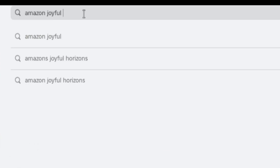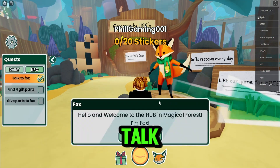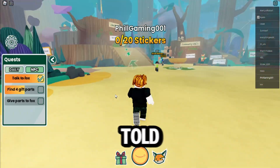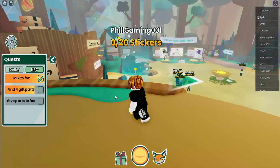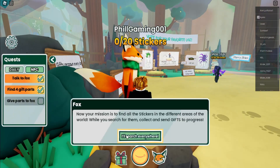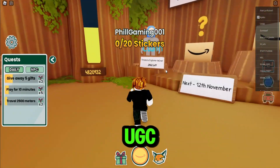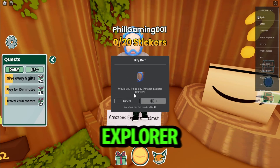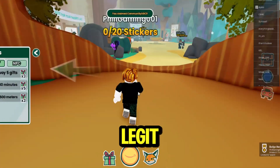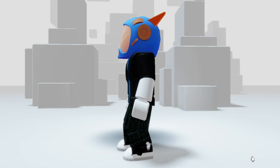Search for Amazon Joyful Horizons, pick and play this game. When you're inside, let's go and talk to the fox. The fox will give us quests that we need to finish. Let's follow the arrows to collect the four items the fox told us to get. After completing that, go back to the fox. The last quest is to send a gift to someone. Click the gift logo below and send one gift. A room full of UGC items will open — let's go inside and buy the Amazon Explorer helmet. There, I finally have the item. This game is legit. A badge will pop up, meaning we already got this simple but protective helmet for our heads.